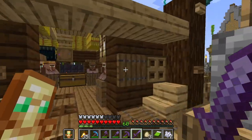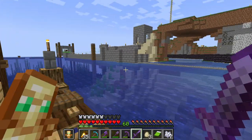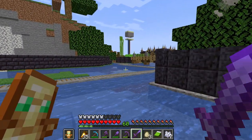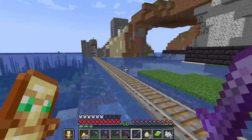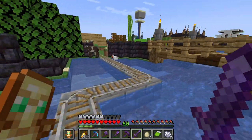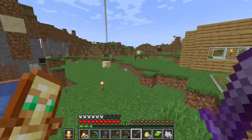I still have to connect a bridge and whatnot. I need to build that. Basically this rail comes over to the other villager building houses I need to build. Some I do have built.